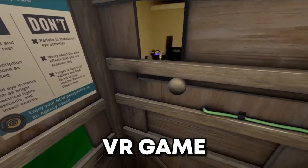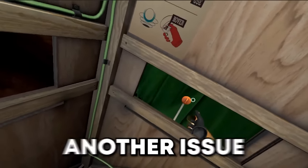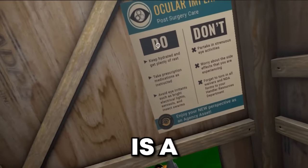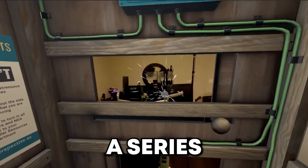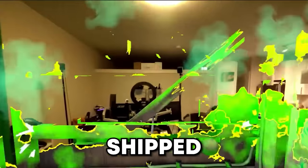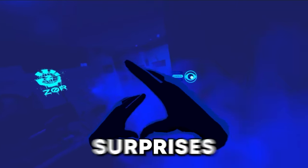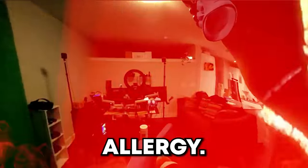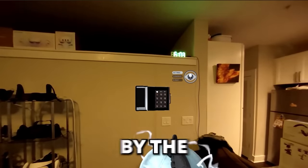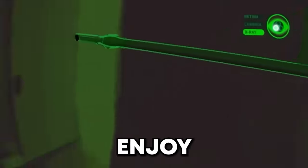I Expect You to Die is a popular VR game series about progression puzzles where each solution leads to another issue that could be your last. However, this is a shorter, free version that utilizes your Quest mixed reality. Rather than having a series of missions, you just have one — you're shipped home by your employers in a box, but the evil Dr. Zor has rigged your home with a few surprises. You'll deal with gas, a potential bee allergy situation, and mostly just be shocked by the whole situation. It's a short game, but if you ever wanted to experience the I Expect You to Die series and the magic of mixed reality, you might enjoy yourself.